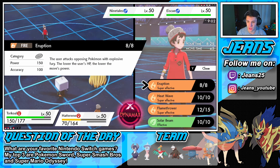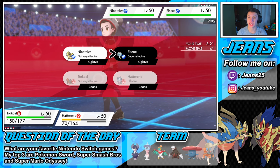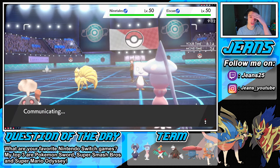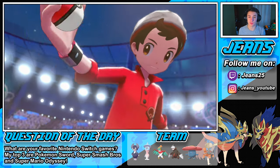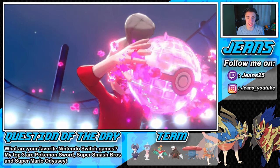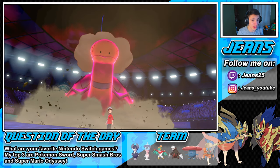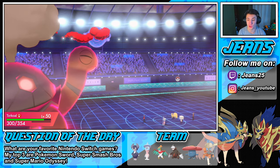Arctovish has Ice Face - it's like Mimikyu's disguise but only eats up one physical attack. So special attackers are good against Arctovish, that's how you take them out. That's why we brought Torkoal - I didn't want Arctovish leading and doing work on me. In Trick Room, Hatterene will outspeed since she's the slowest on the field.